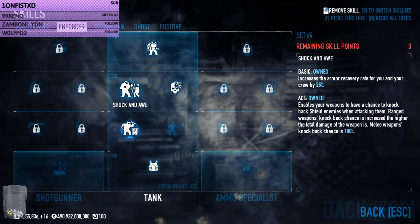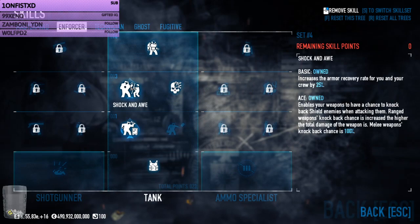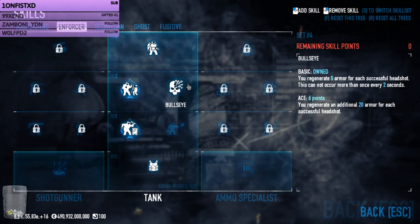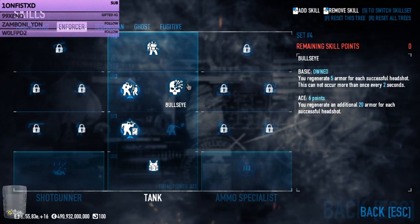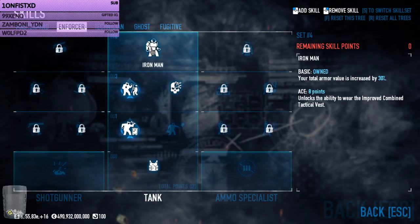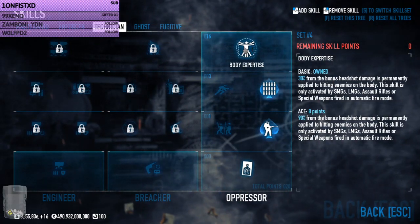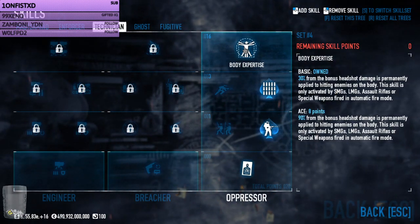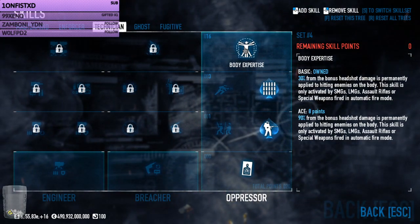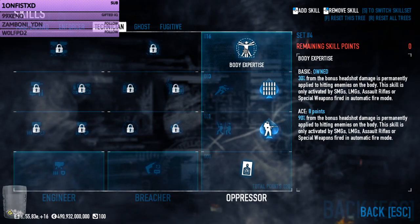Shock and Awe aced staggers shields, since we don't necessarily bring anything for shields like grenades or a dedicated weapon. We bring Bullseye — since we do have passive armor regen, we bring an aggressive form of armor regen with Bullseye as well. We grab Die Hard for the armor amount and damage reduction, and Iron Man for the armor amount. We went with Body Expertise basic in this build — we're going for headshots with Bullseye and the snap-to-zoom skill, but Body Expertise helps against shields if I don't hit a headshot.